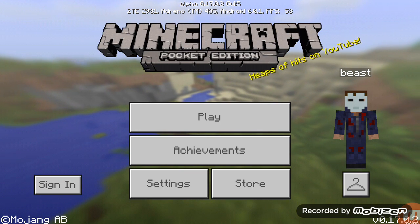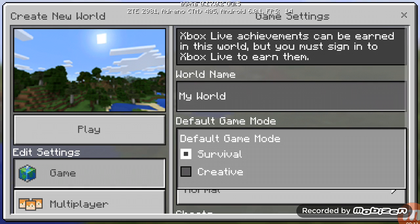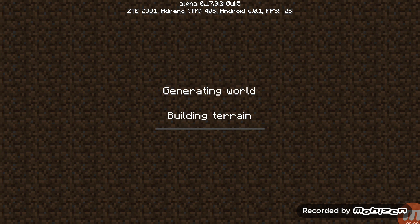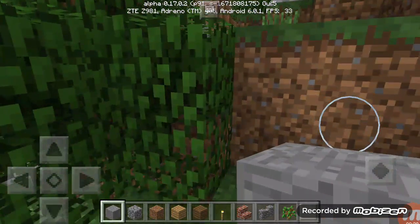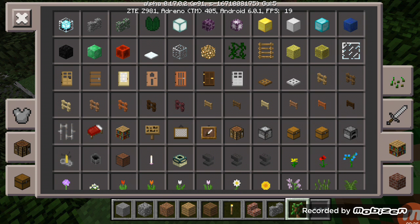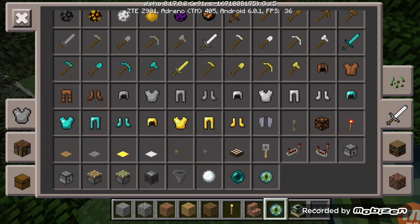I'm going to show you how to make a portal to the end. The second thing you need is the Eye of Ender.